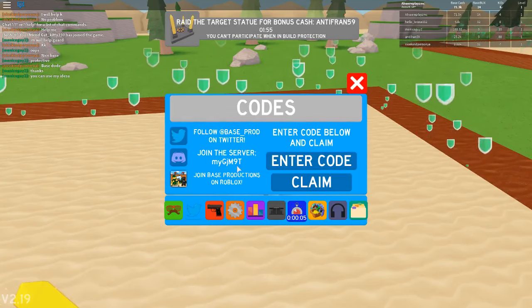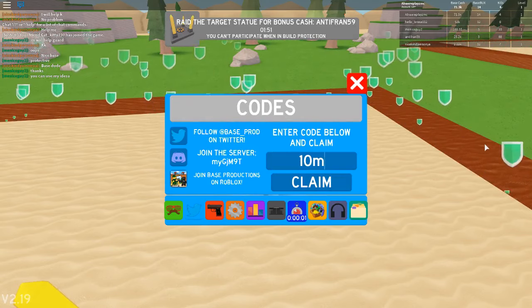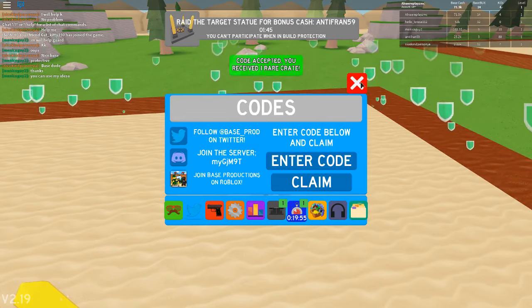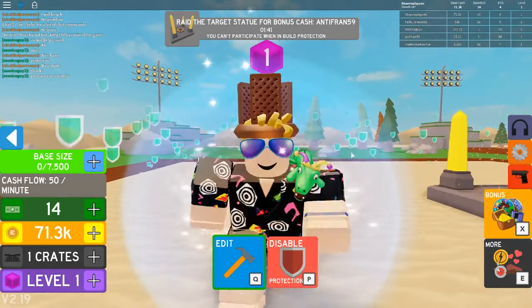So guys, the next code is actually just going to be a super simple one. It's actually just going to be 10M — obviously for 10 million visits. And redeem, and as you can see, code redeemed. You have received one rare crate. So what this means is we've just received a crate, and we can actually open it to get some cool stuff.